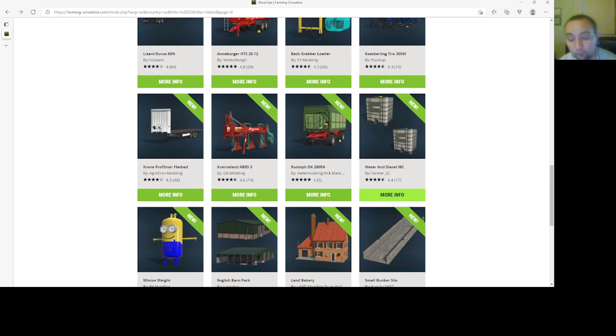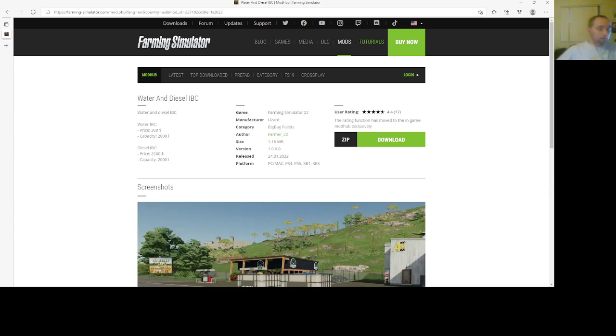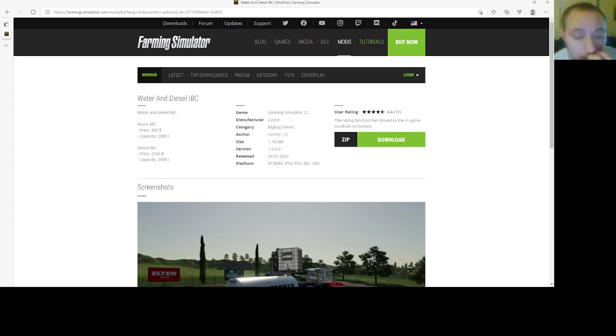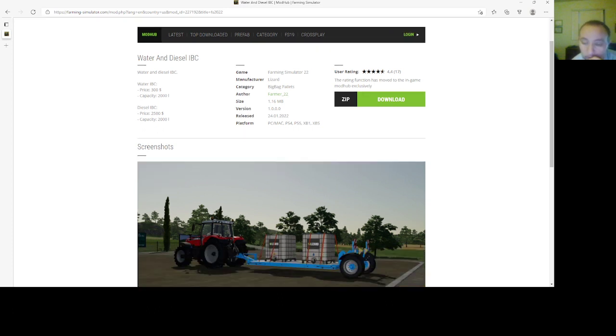Then we have Water and Diesel IVCs by Farmer 22. The water IVC costs $300 with a capacity of 2,000 liters. The Diesel IVC price is $2,500 with a capacity of 2,000 liters. You can find these under big pallets. File size is 1.16 megabytes, version 1.0000, 2401.22, PC, Mac, PlayStation 4, PlayStation 5, Xbox One, and Xbox S.